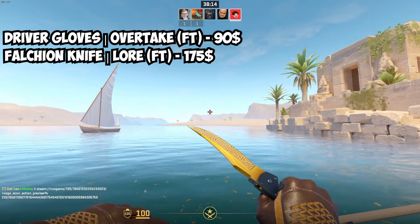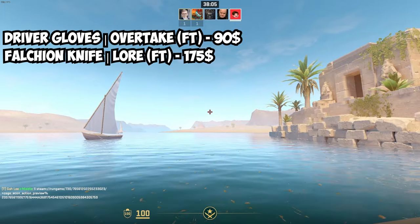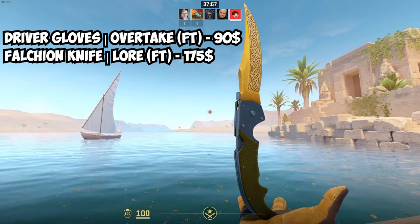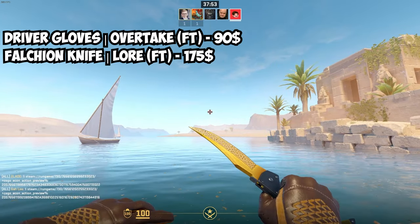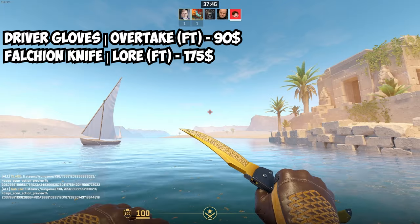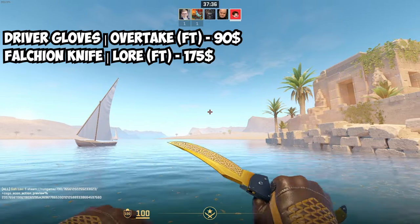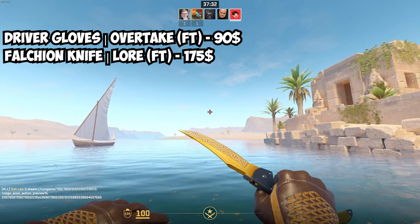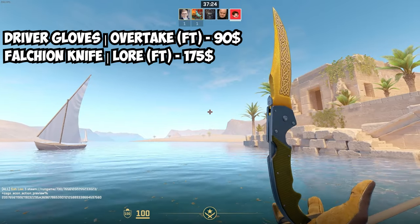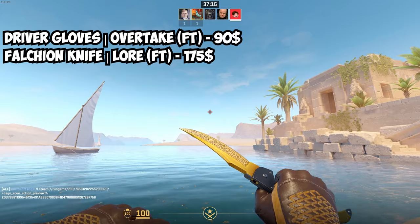We're going to start off with the knife and glove combo for the yellow themed inventory, and this is actually probably one of my favorite budget knife combos — it looks really nice. This is the Driver Gloves Overtake and a Falcon Knife Field Tested. The falcon knife might not be everyone's favorite, but for a budget knife it fits really well and is really cheap compared to other knives without being one of the uglier ones. The Driver Gloves Overtake in Field Tested costs $90, and the Falcon Knife FT costs $175, making this a $265 combo — really cheap for this game. There aren't many options for a budget knife and glove combo for a yellow loadout, so this is probably my favorite.